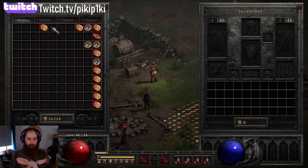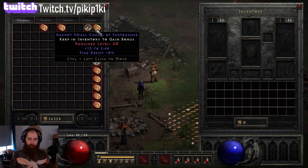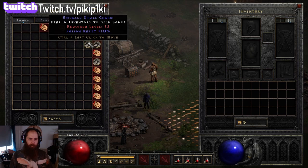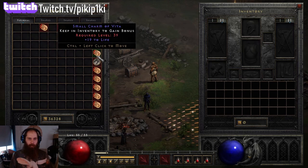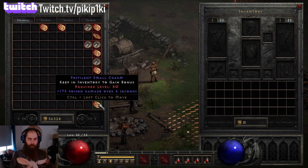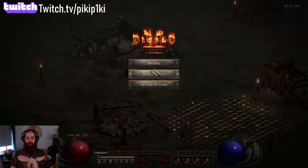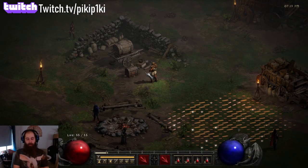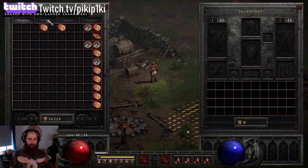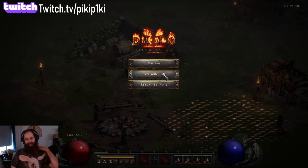Nothing amazing - that was it. Keepable: max damage, attack rating, 130 poison damage, fire resistance, cold find, life and fire resistance life, magic find, poison resistance, life magic find. So magic find and resistances - yeah, that was it. Let's see next episode of jackpot or not, what I can get.